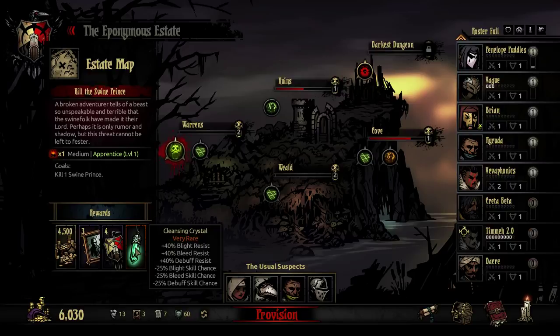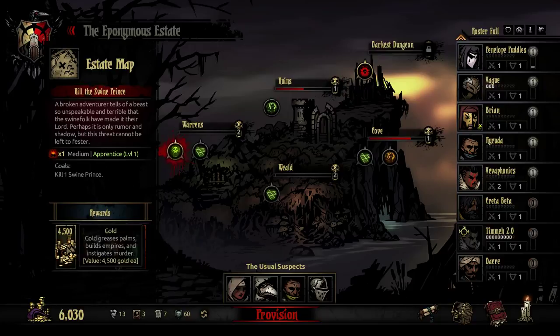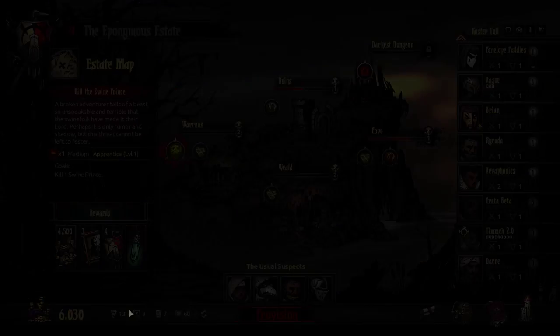What are we doing today? Warrens. We're going to win a very rare cleansing crystal — very resisty. It cleanses you so you can't bleed or blight very well, but you don't get bled or blighted very well either. Might be good on a healer to keep them safe. Stun isn't mentioned though.